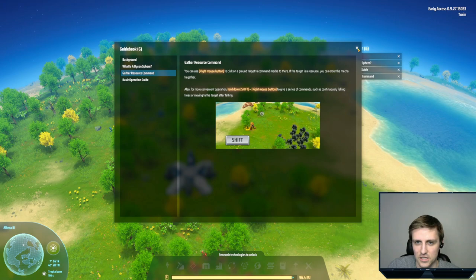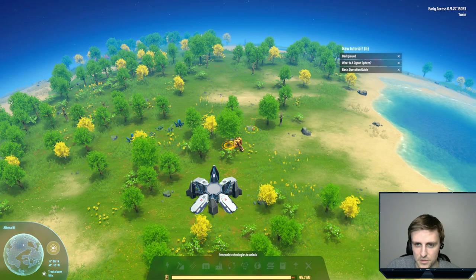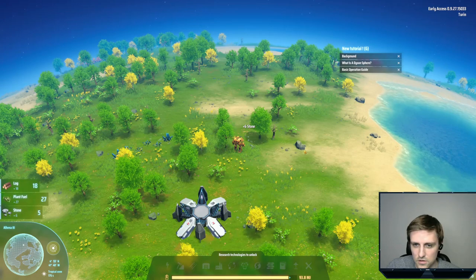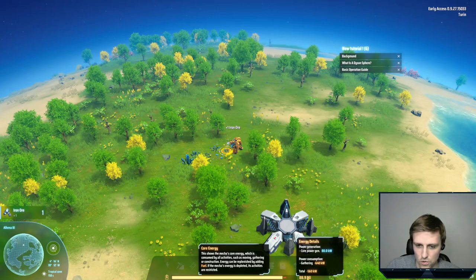Gather resource command — right mouse button to click on the ground. Also, hold shift to give a series of commands. So we've got wood, some iron ore here, plant fuel, stone, iron. Let's grab some iron.